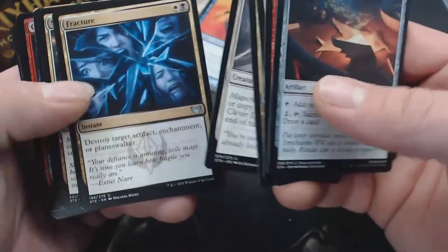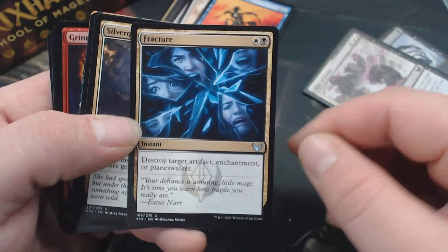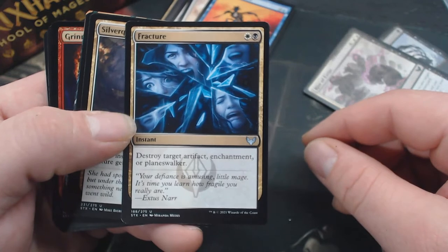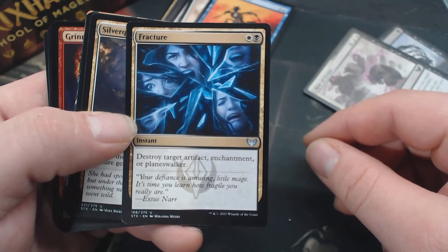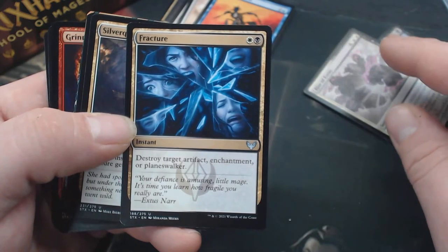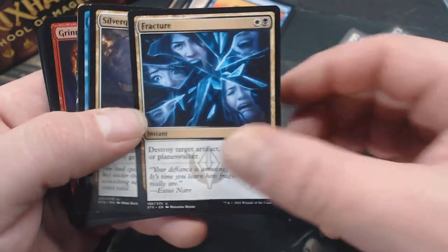This is my favorite card from the whole dang set — this Uncommon. Look: two mana, instant, destroy target artifact, enchantment, or Planeswalker. Doesn't hit a creature, I know. But that's so good.